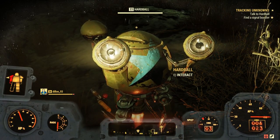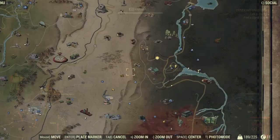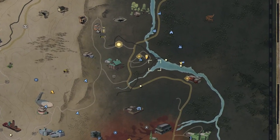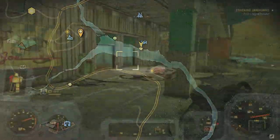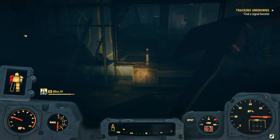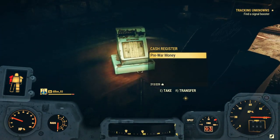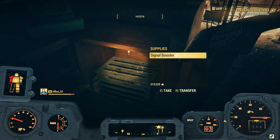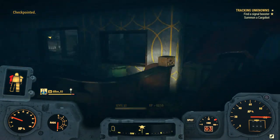There are two locations for the signal booster — this is marker-based so you should be able to find them no problem. The one we ended up going to was the one in the Valley Galleria. Head over to that location on the map and go inside the main building. You can search the whole place out, but essentially the signal booster will be inside a metal container — go ahead and pick that up and you're on to the next part.